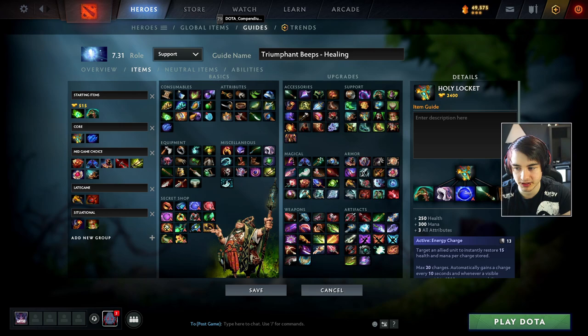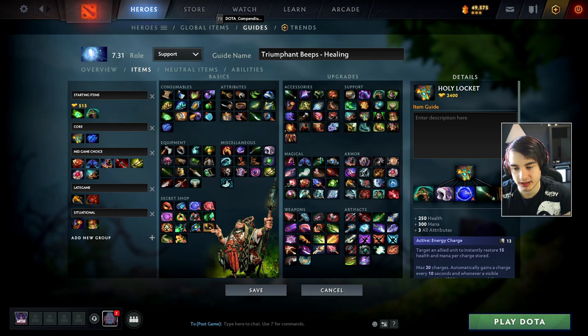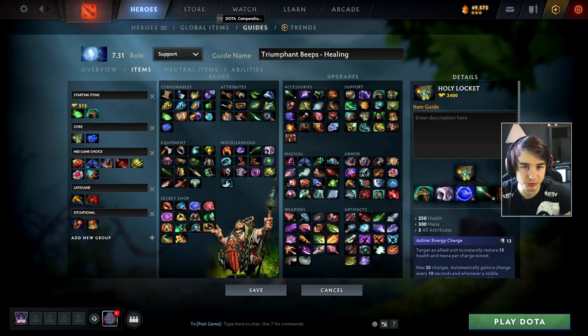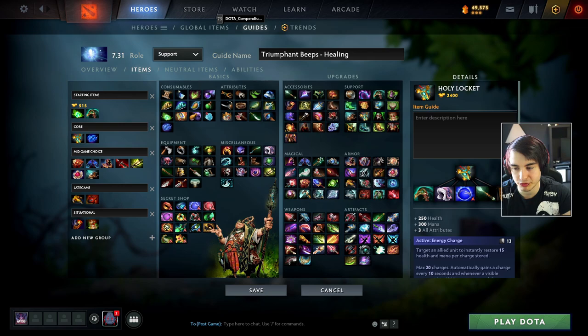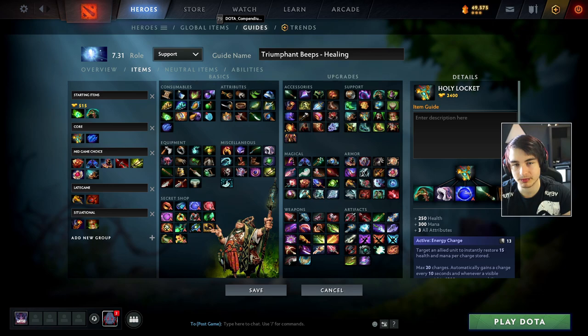You will also get way more passive healing increase with the 30% added bonus to your Tether. With the recent changes, we can now buy the Shard at 15 minutes instead of 20, so we can build it as a second item if it's a good Shard game. This depends on your cores - if you play with a core that deals a lot of magic damage such as Gyrocopter, Lunar, or Bristleback, you should definitely prioritize getting the Shard as a second or third item. If you play with Lifestealers, Ursas, or Anti-Mages, you probably just don't buy the Shard at all.